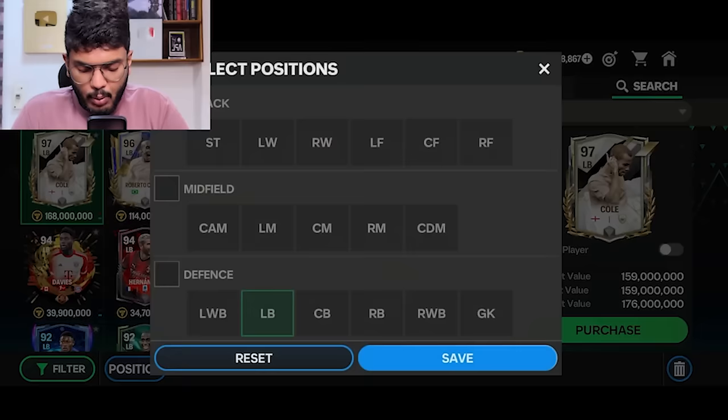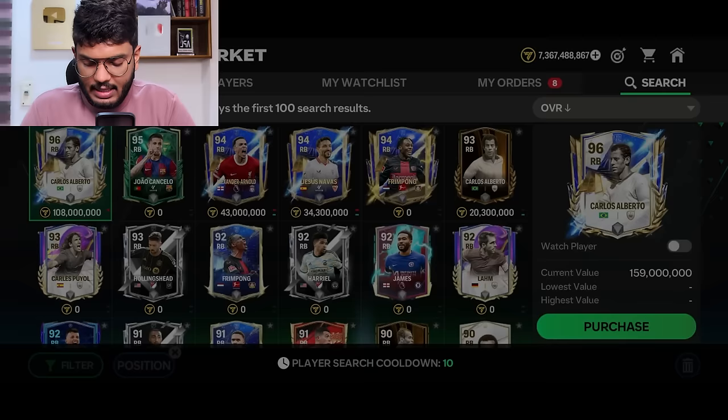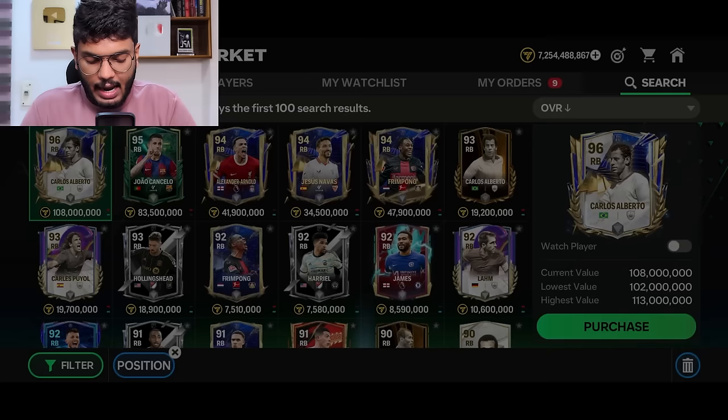Moving on to the right back — the highest rated right back icon in this game right now is Carlos Alberto, and the next highest rated right back is also Carlos Alberto. He's the king of right backs when it comes to icons, going for 113 million coins. Let's go place a bid on him.